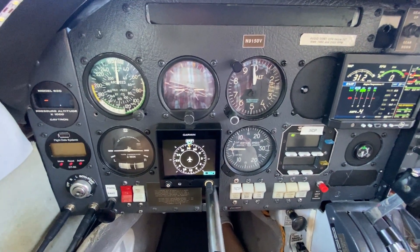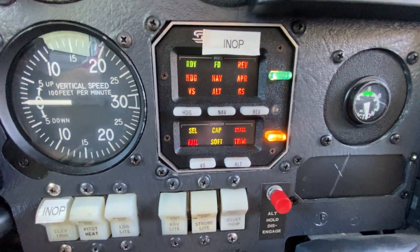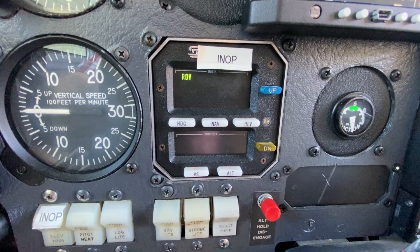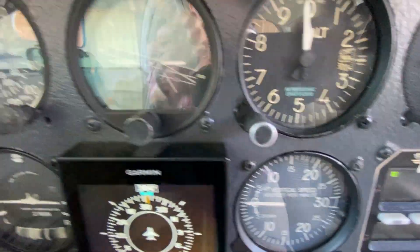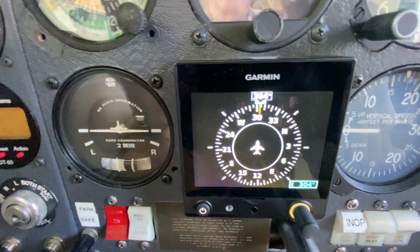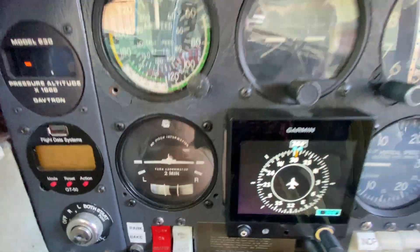Let's do the test of the autopilot. Everything comes on. Got the ready light. We'll start with the G5 running, the heading bug set to our current heading, and the turn coordinator's level.